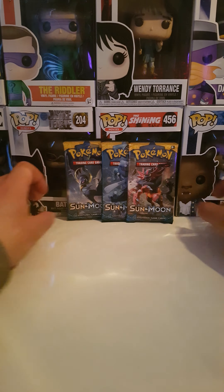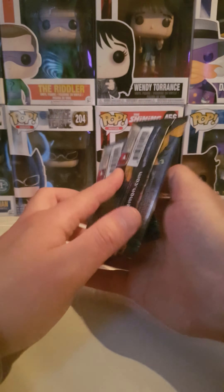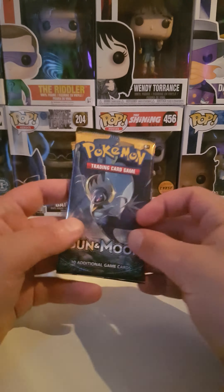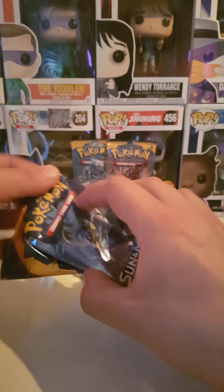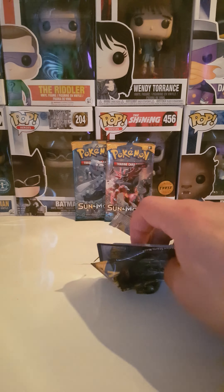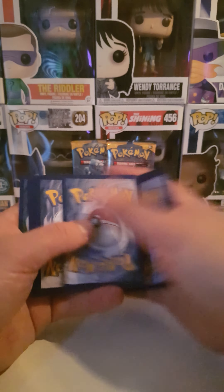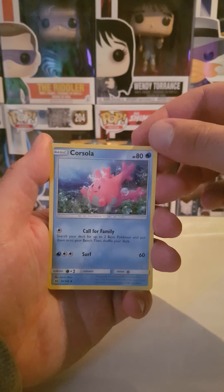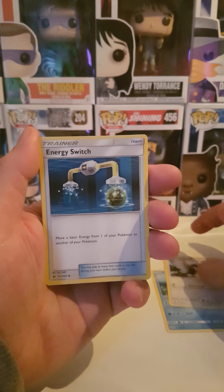Hey guys, welcome back to another episode of Surprise Hunters. We got three packs — Sun and Moon. Didn't have so much luck with these yet, but that's cool. Let's see what we get. We still have the four-technique — one, two, three, four — works all the time with the right packs, of course. Corsola, Trumbeak, Energy Switch.